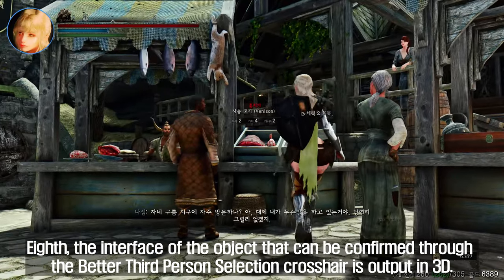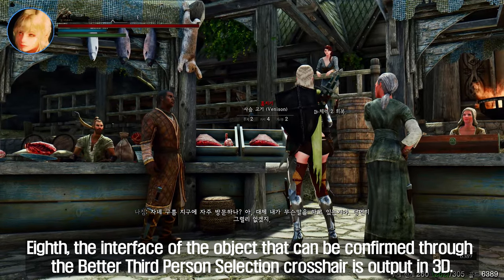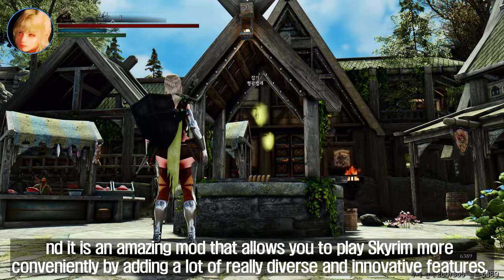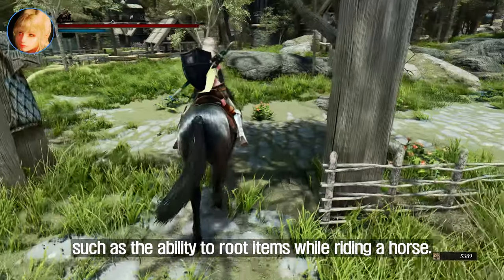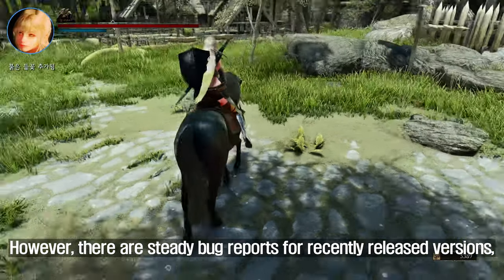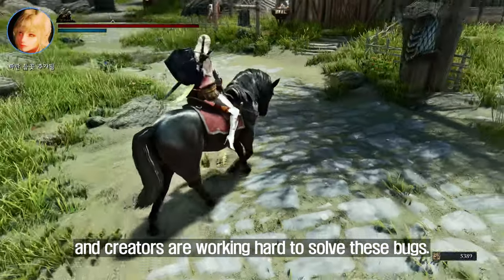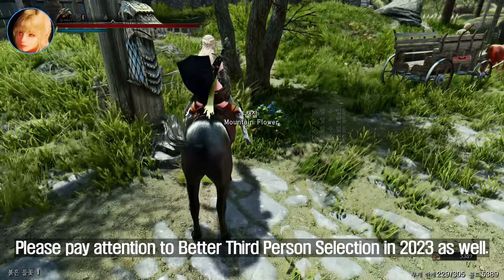Eighth is Better Third Person Selection. Its 3D crosshair interface for confirming selectable objects is a truly innovative feature. It is an amazing mod that lets you play Skyrim more conveniently by adding diverse features such as the ability to loot items while riding a horse. However, there are steady bug reports for recently released versions and creators are working hard to solve them. Pay attention to Better Third Person Selection in 2023.